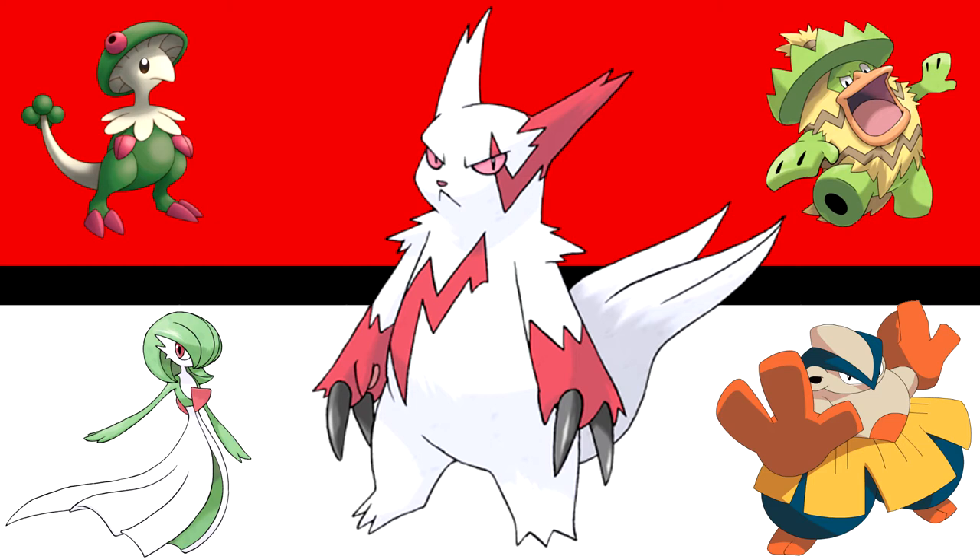The final honorable mention, who was battling Crawdaunt for the number 10 spot, is Zangoose. The design is absolutely gorgeous, and with access to Facade, Close Combat, and the hidden ability Toxic Boost — which boosts attack moves by 50% — getting hit by a Facade from this thing means you are going down. His defenses are paper thin but he can learn Swords Dance, and he's fast enough to get hits in. He was also on my favorite shinies list, so hopefully that makes up for the bump.